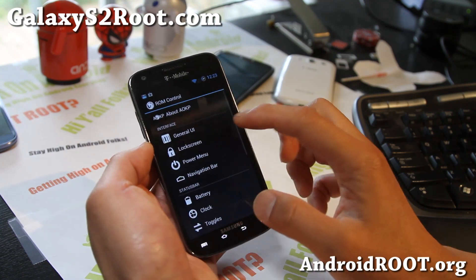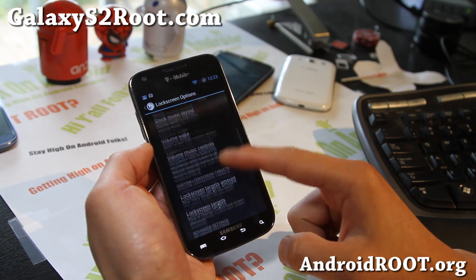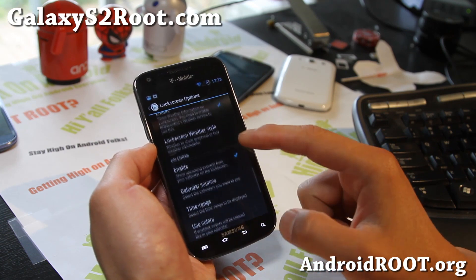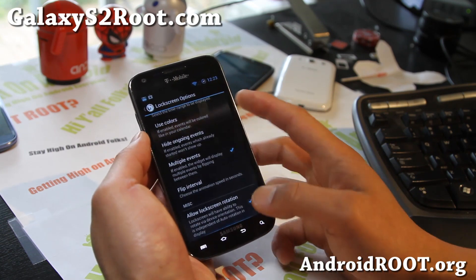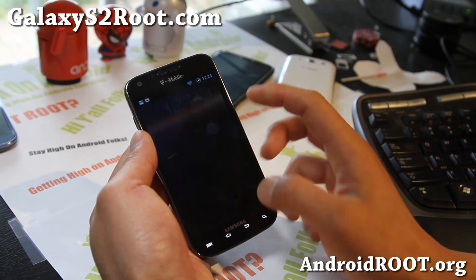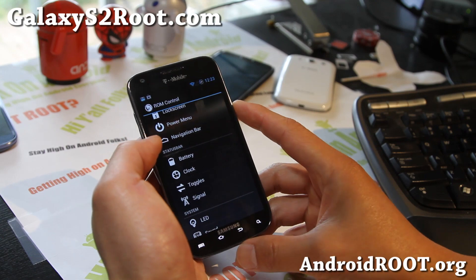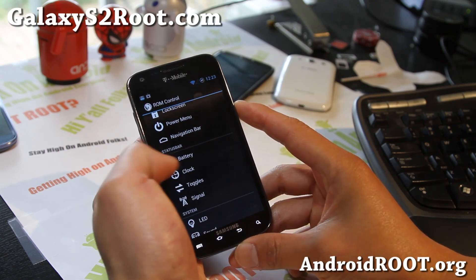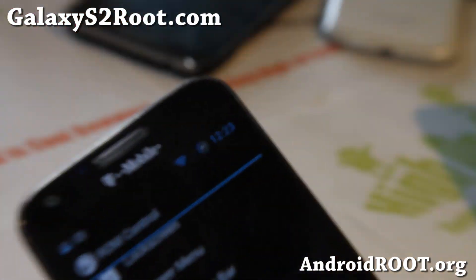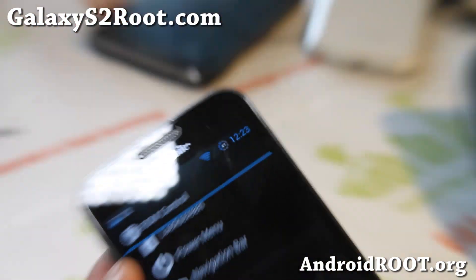Let me show you some of the newer stuff. Lock screen targets go up to 8, same as before. You've got weather and calendar — you can see the calendar on my lock screen here, which is really nice. The weather should update; I just set that up again. Also, the navigation bar battery circle mod looks really nice. I think this is my favorite battery mod.